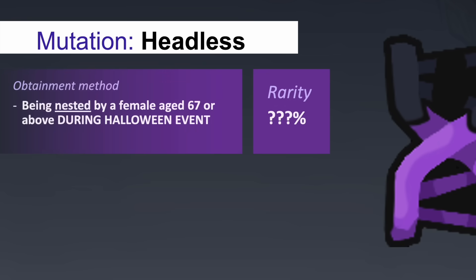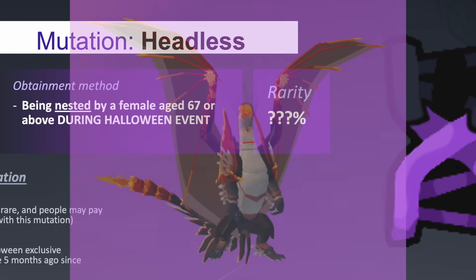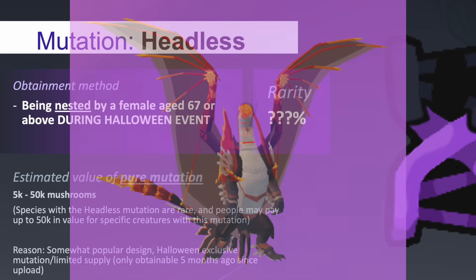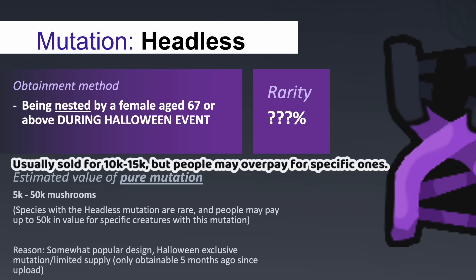The Headless mutation only affects the neck and above of a species, changing the affected area into a dark, semi-transparent force field. This mutation suits well with Glowtail, as both are able to be displayed at the same time. Headless is the second most sought after event mutation after Ghosty, selling from 5,000 up to 50,000 mushrooms on average.